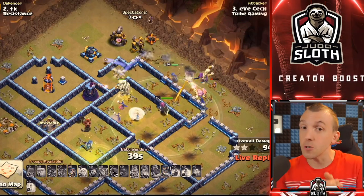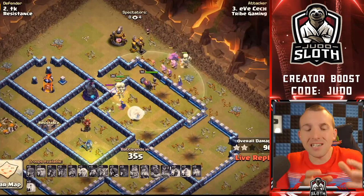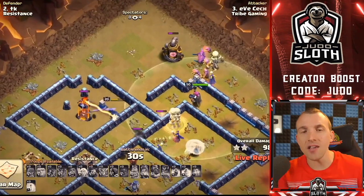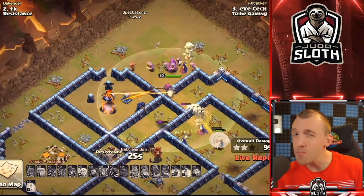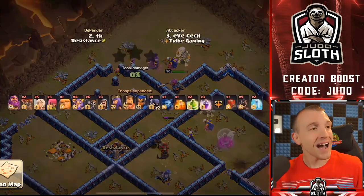Similar to what we discussed with super giants and the HGHB, you're using the super witches in the core to tank everything and take out the core, then surrounding the base with hog riders or the royal champion. Multi-target infernos are probably the best thing to go up against with super witches, despite that being the worst for a regular witch. The best tip I can give: use them to tank big open spaces where scattershots are difficult to reach, mitigating splash with their massive hit points, then surround the base with hogs and the royal champion.